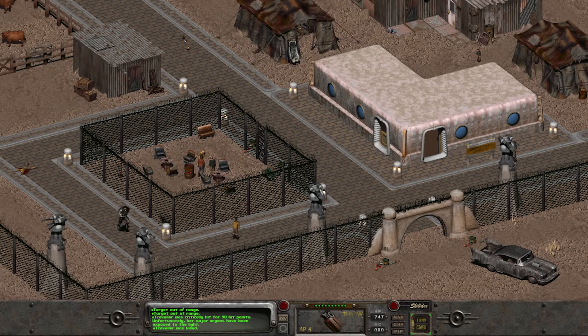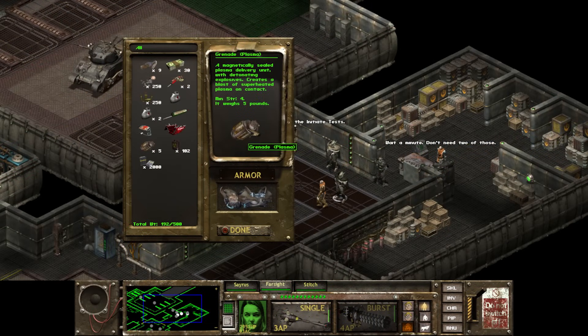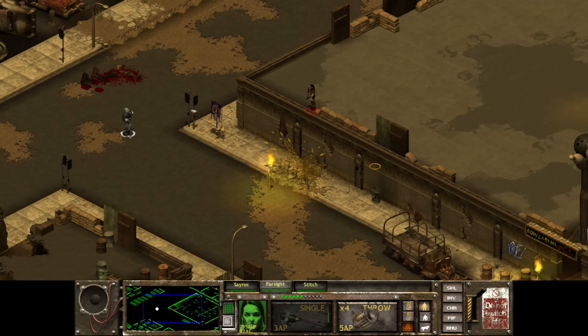Plasma grenades appear and function the same in Fallout 2, with more static places to find them, often on Enclave soldiers or hobologists. One important difference is that advanced power armor has a resistance to plasma weapons, reducing 50 to 80 percent of plasma damage. It's interesting that the Enclave built this resistance into their power armor specifically, when plasma grenades are quite rare and the Enclave is one of the only primary groups that uses them. Fallout Tactics has plasma grenades as well with a faithful representation and the same damage as Fallout 2, though pulse grenades are more useful against the robots that are the primary enemy at the end of the game.